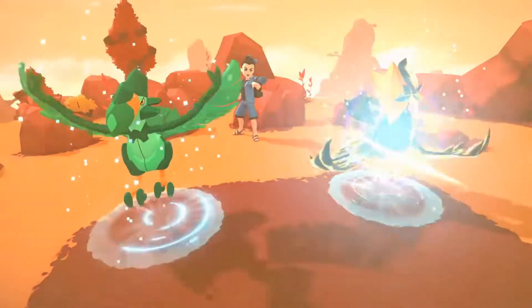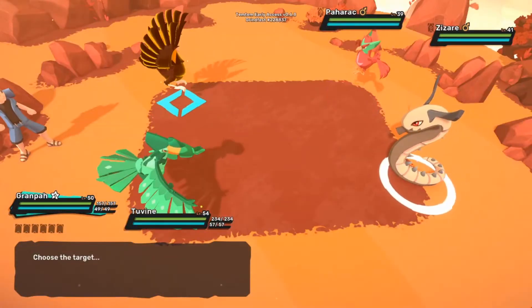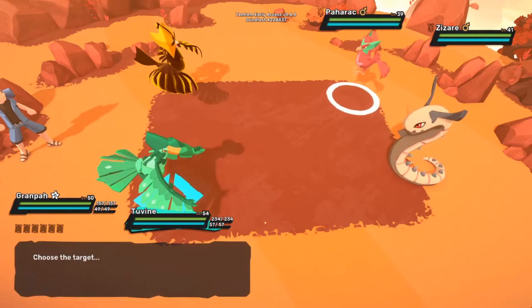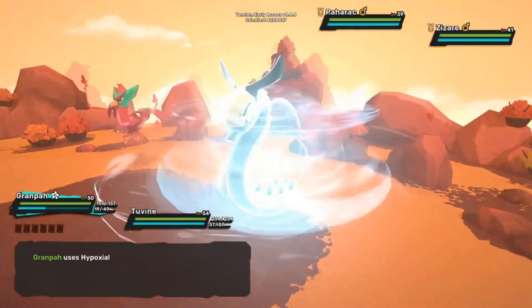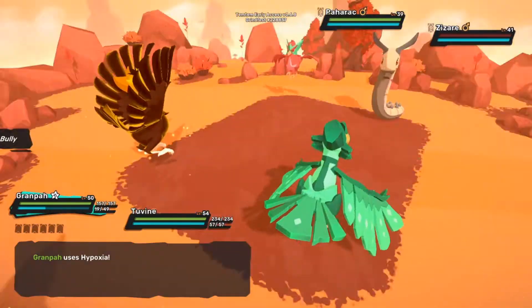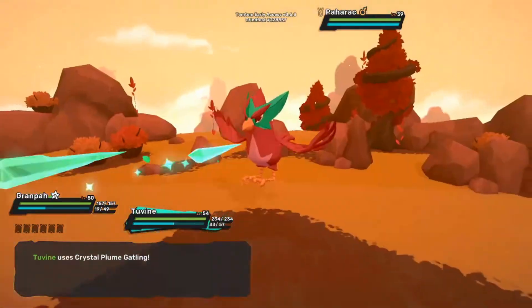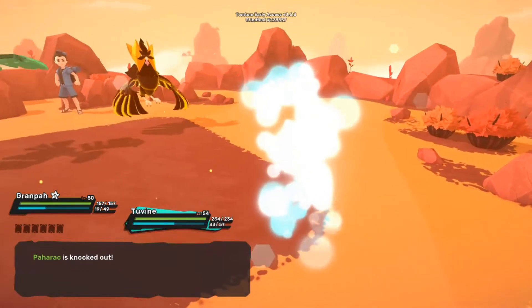And this is your rival — his name is Max. You begin your adventure at the paradise island of Deniz, which is a Turkish word by the way, and work from there. You choose a starter and get another Tamtam as a gift. There are trainers to fight, creatures to collect and dojos to fight as you progress through the world. In the main quest, you deal with a shady organization called Clan Belsotto.